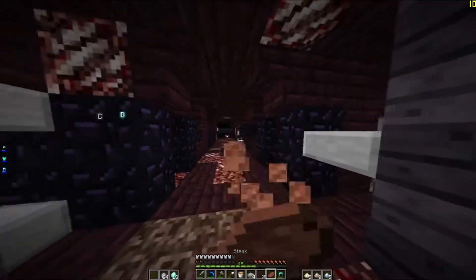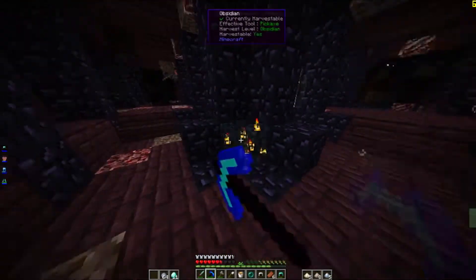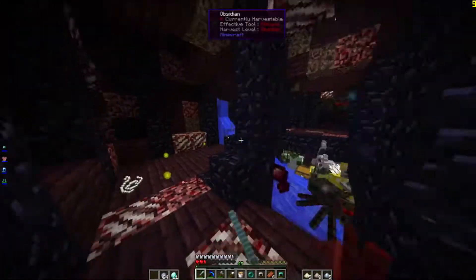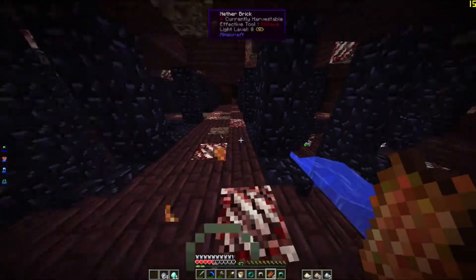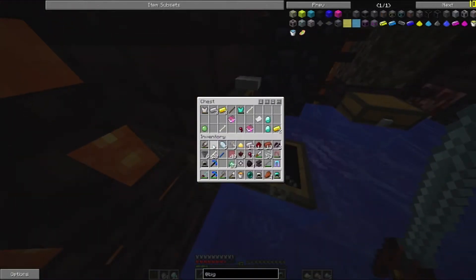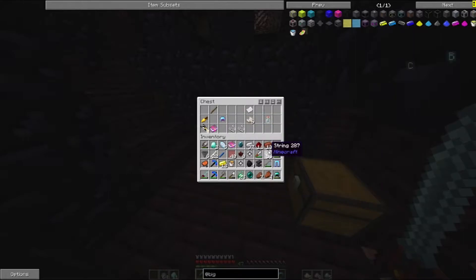Two and a half hearts. Two hearts. We're almost out — low on health. We're almost done. Alright, I'm not having any of that. There's my loot peek — feather falling four. Sure, I'll take you.